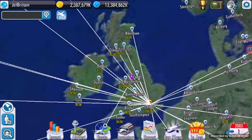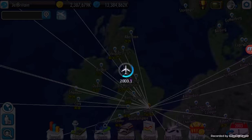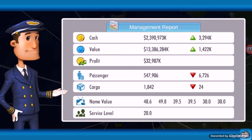I'm just going to fast forward the turns. We can just see our profits and the amount of money we have. The amount of passengers we have are dropping away, and cargo and stuff. Going down a bit — never mind.